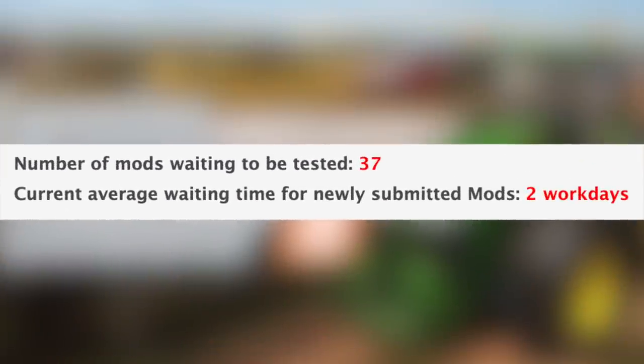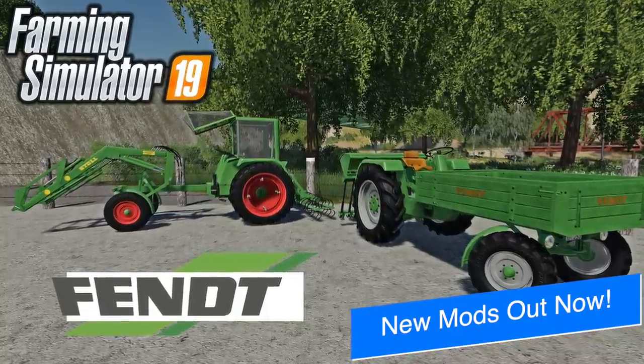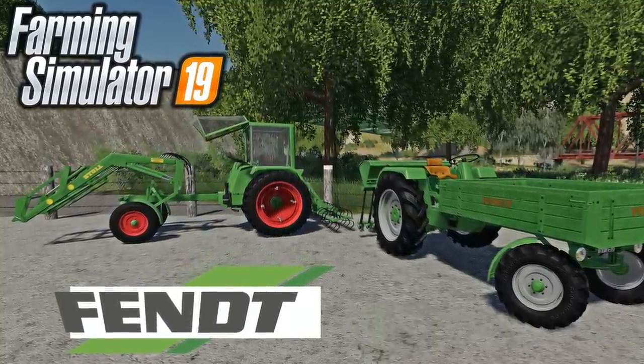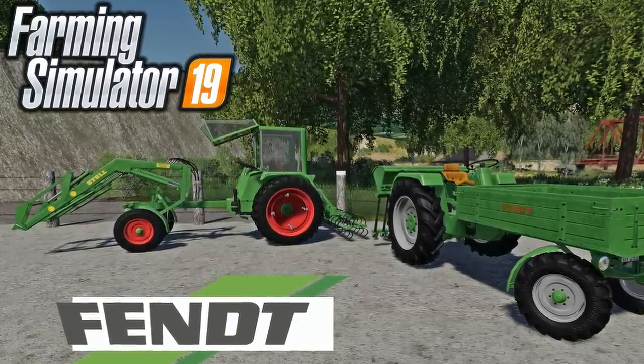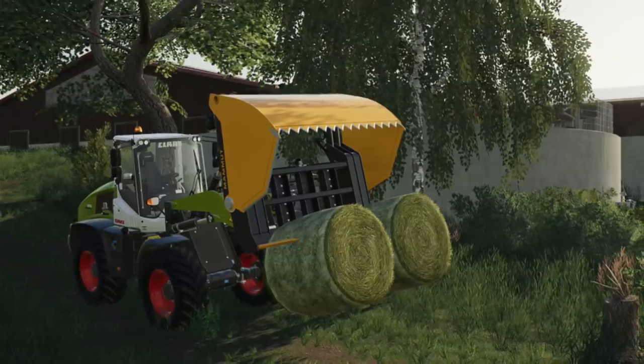With all that being said, we still have 37 mods sitting waiting to be tested, and the current average waiting time for newly submitted mods is two work days. In addition to the mods in testing, 21 new and updated mods were released today on the Endgame Mod Hub. I've already made a video showing off 20 of these, and there is one that was not on the list because it came out a little bit later — the Mamut SC240XL.